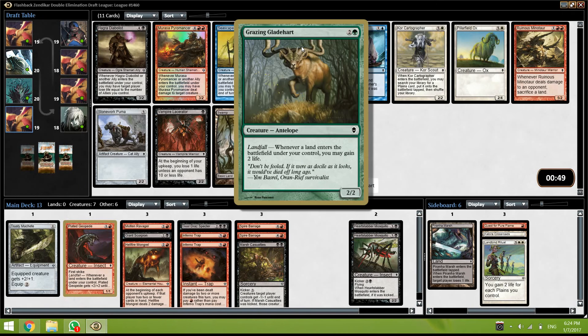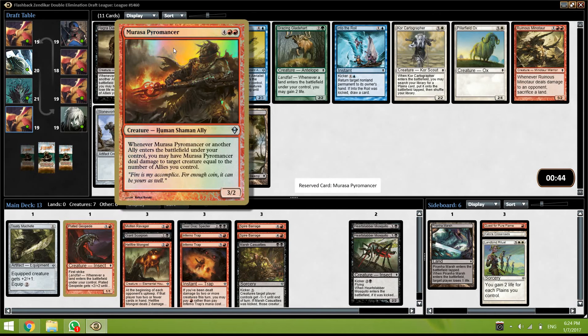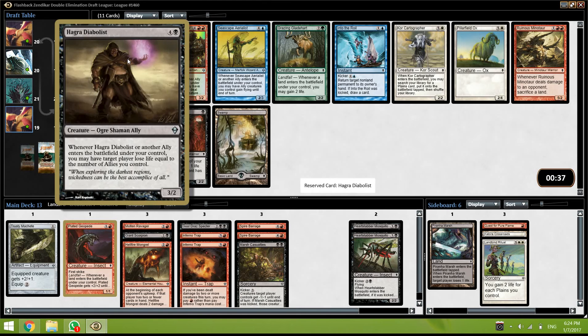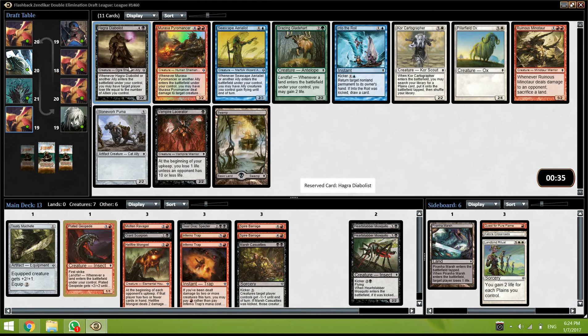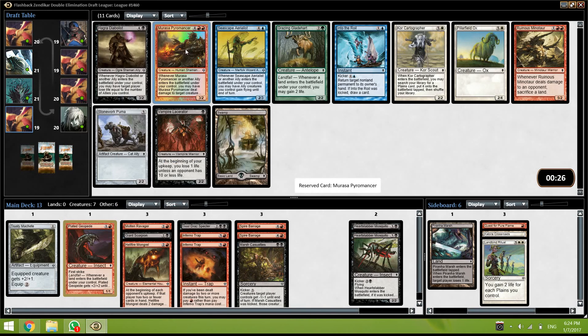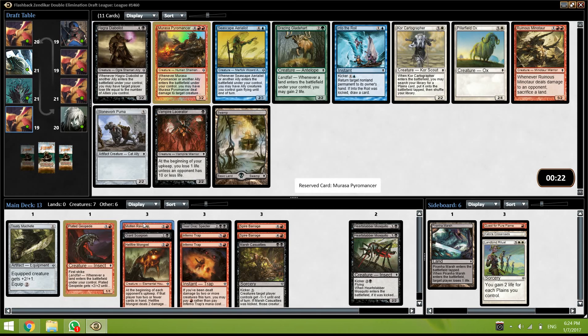Another Gladeheart — geez, we could have had like three of these. This card is super super good. So this guy — we only have one ally, this would be our first ally. It's either that or Diabolist. Both of them are kind of meh. I guess we take the Pyromancer, it might be a little better. We don't really have a lot of allies — that's the problem — but maybe we can pick up a few more.